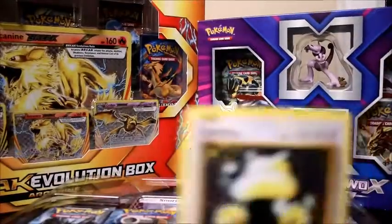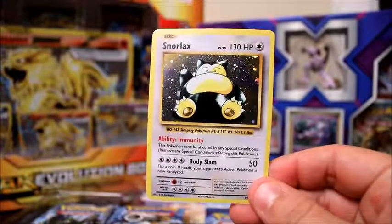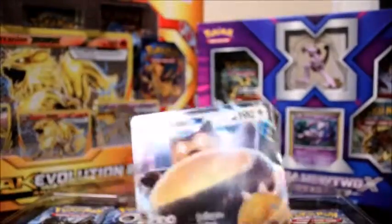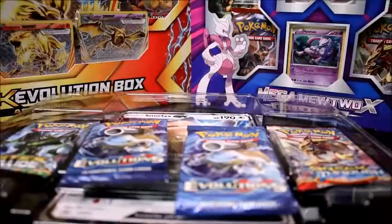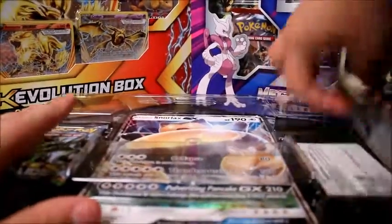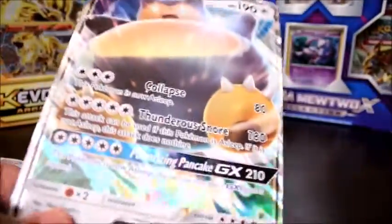We do have Snorlax here, which is kind of like a reprint of the Snorlax they used in the Jungle set. And we have Snorlax GX. Mike's going to sleeve them, because if I take too long to sleeve them, then this feed is going to be ten times longer. It also comes with a huge GX Snorlax card — it's Hugh Ganshwin.